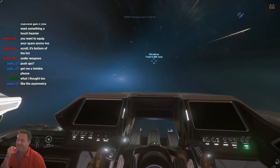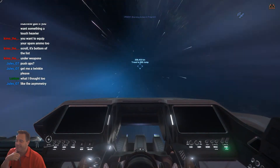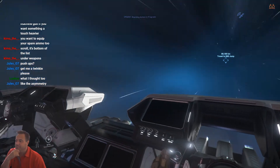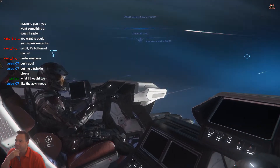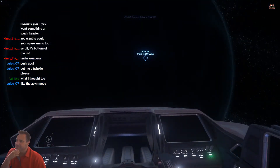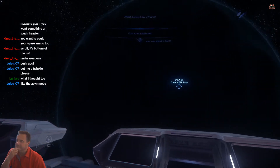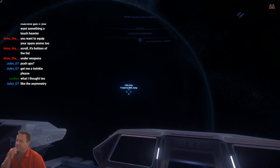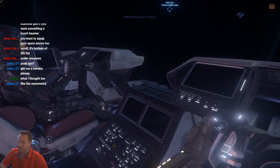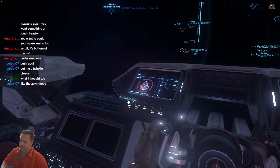The good thing about doing this mission is it pays pretty well. If you do this solo, you can make about 45,000 credits - you just have to not die. This is a good one to show you, but you have to get really good at the combat - both FPS and ship combat. There are two Cutlass Blacks guarding the 890 Jump, so you kill them and then you board the 890 Jump, which is like a yacht.